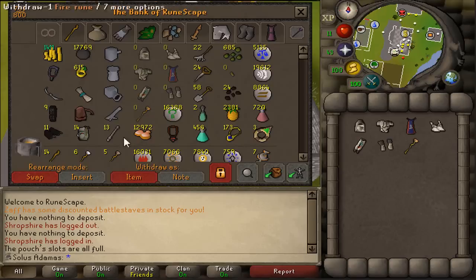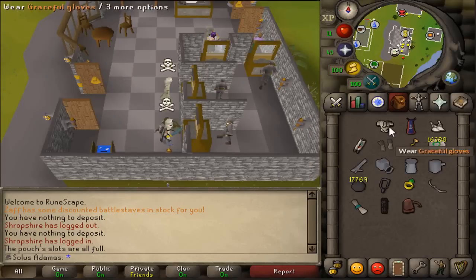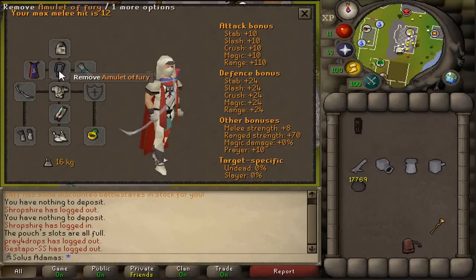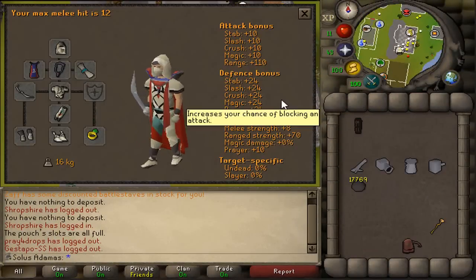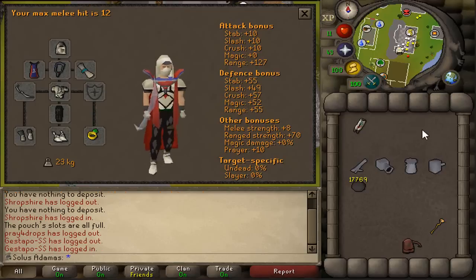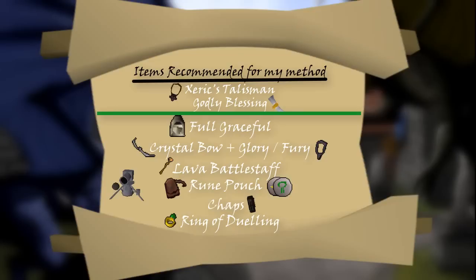If you are exclusively using a Cannon, I recommend the highest range accuracy gear you can use. Personally, I use Graceful and a Crystal Bow. Along with a Fury, it gives me a range accuracy of 110. I also bring along Black Dragonhide Chaps, which boosts me up to 127. However, if you are higher than one defense, the pros of Graceful do not outweigh the pros of higher range accuracy armor, such as a Guthix D'hide Body or Full Armadyl.